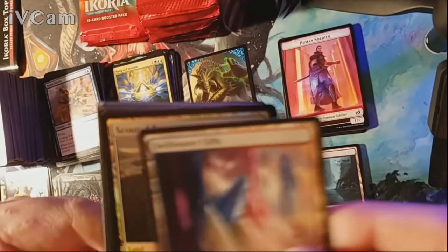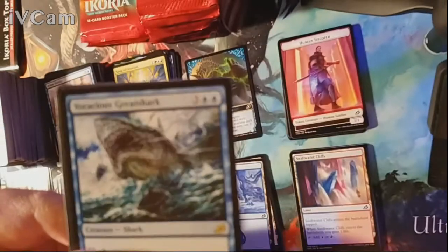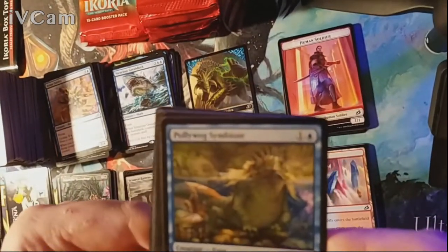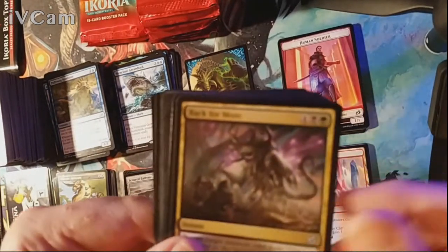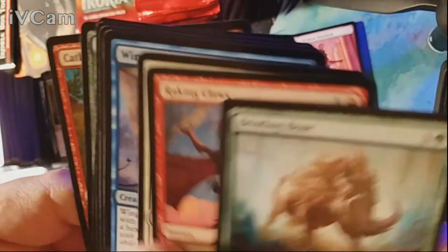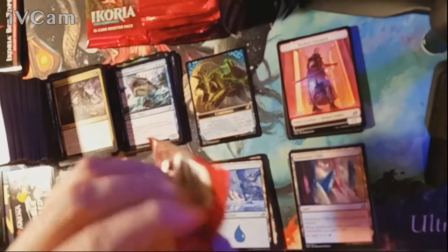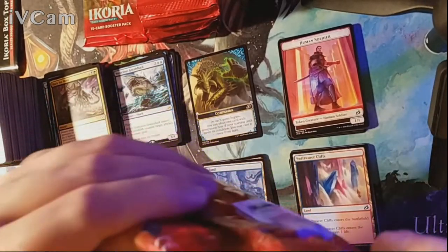Pack twenty-one — we have a foil Scoured Barrens as our second non-basic foil land, and our actual rare is a Voracious Greatshark. Uncommons are Polywog Symbiote, a Majestic Auricorn alternate art, and a Back for More. Among the commons — a whole bunch of cards, but at this point, box number six, a fat pack, and a bundle have all been opened.